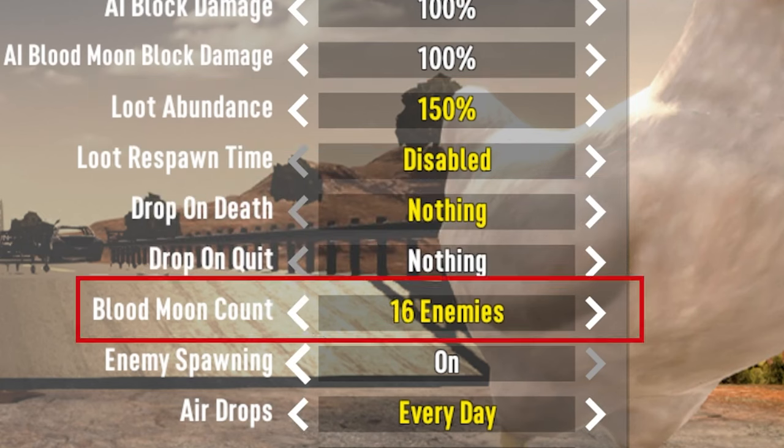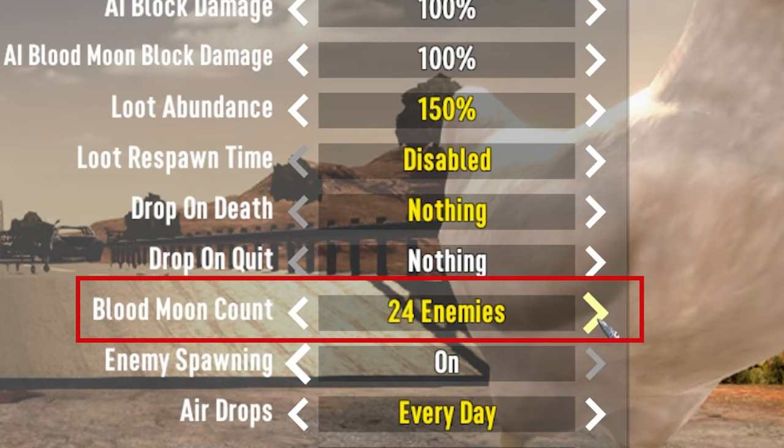I would suggest 16 or so zombies initially for Horde Night, or 8 if you are playing co-op, just so that you can get used to the variety of monsters. You can jack this up later.